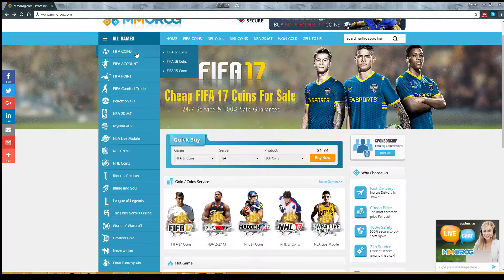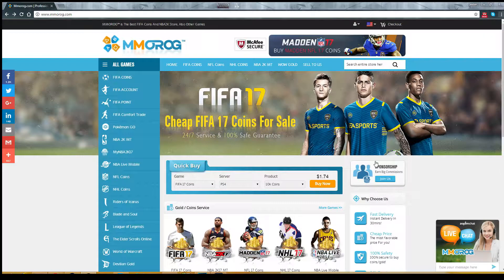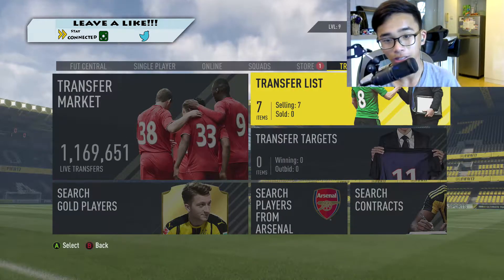If you guys are looking for fast, cheap and reliable FIFA 17 coins, be sure to go ahead and check out MROG.com and use code HIP for a six percent discount. What's up everybody, welcome back to another new video.